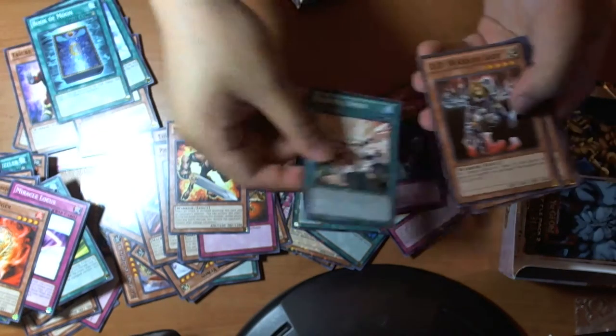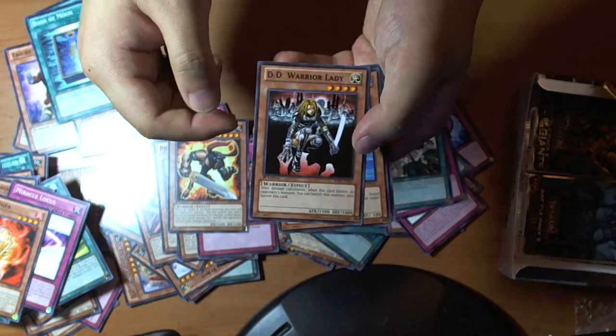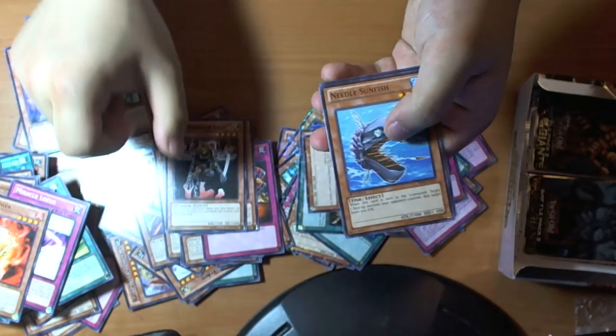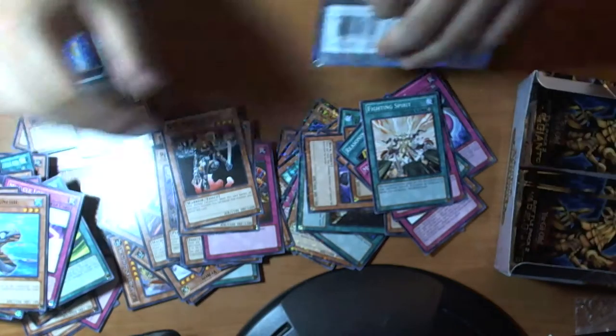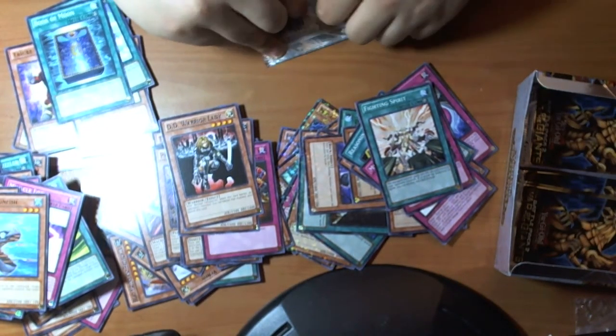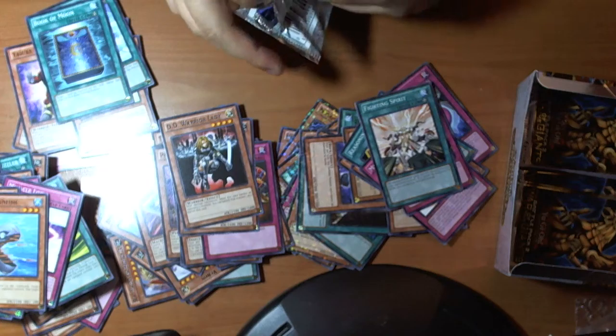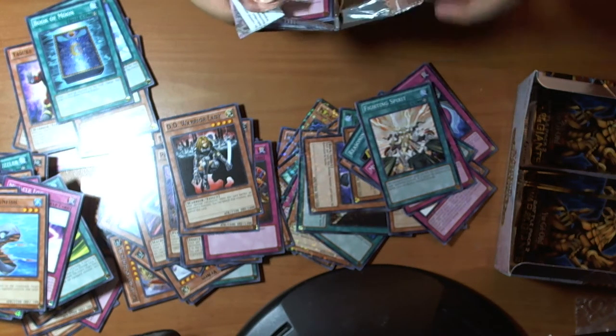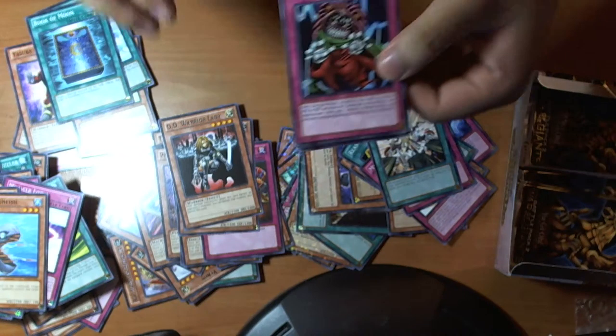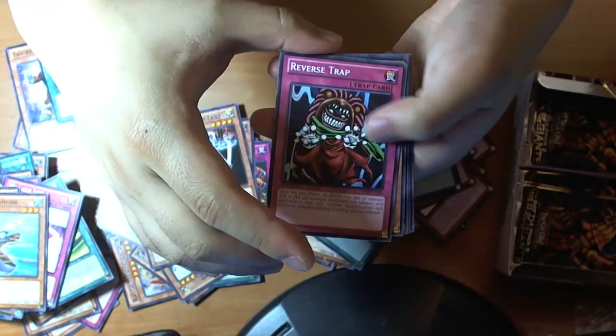Still getting quite a lot. Trying to get used to reading cards upside down. Book of Doom, Fighting Spirit — I think Yusei uses that one, Episode 2. And Needle, and Sinister.